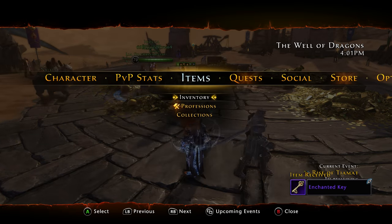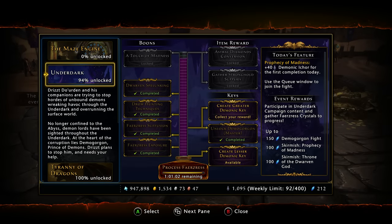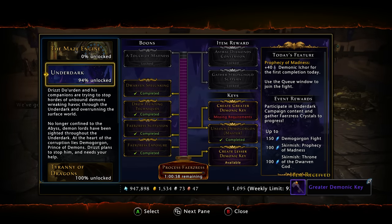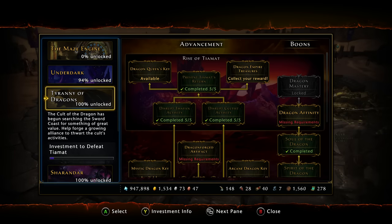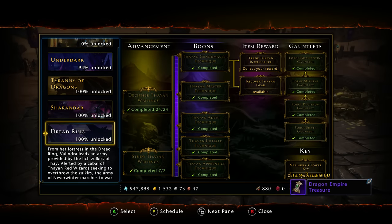In other news, we also have the addition of the Maze Engine campaign — a whole new campaign questline. I will do a video on that. There's a whole new set of campaign boons, which I can't wait for because they're just going to make your character even more powerful. New loot, new boons, new artifact set — just really awesome stuff.